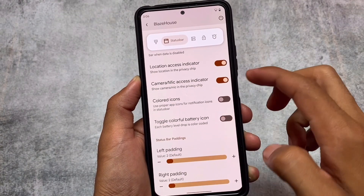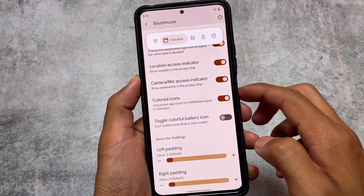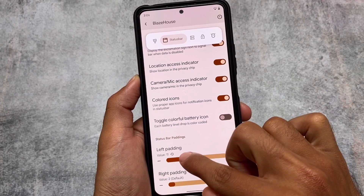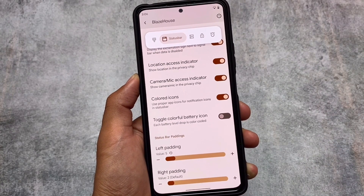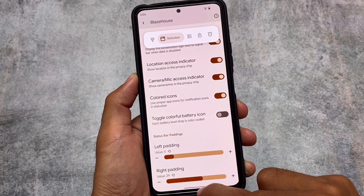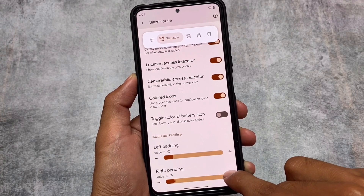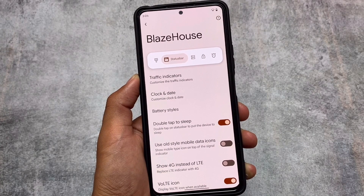It also includes the option for colored icons, which is something really interesting. We also have some padding-related things — if I increase this, you can check out the status bar. Right now I have the clock on the left side and the battery and Wi-Fi on the right side. As you can see, this is how it adjusts, which is really useful if you want to place icons on the right or left.